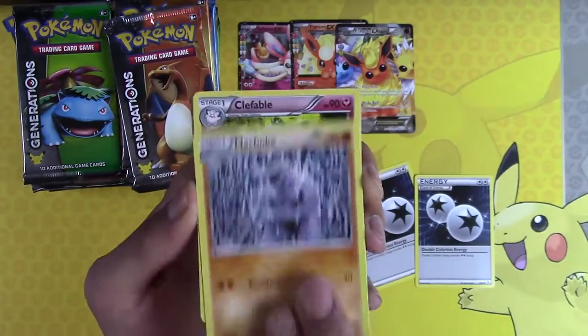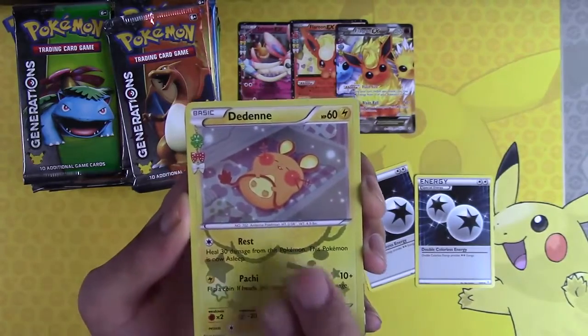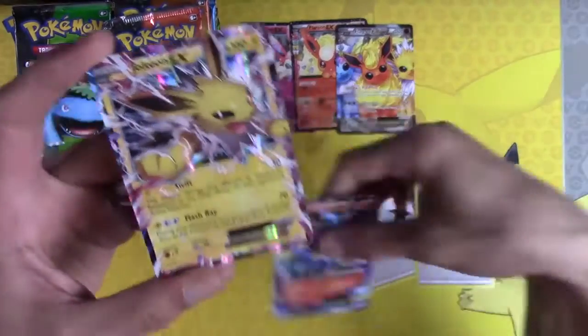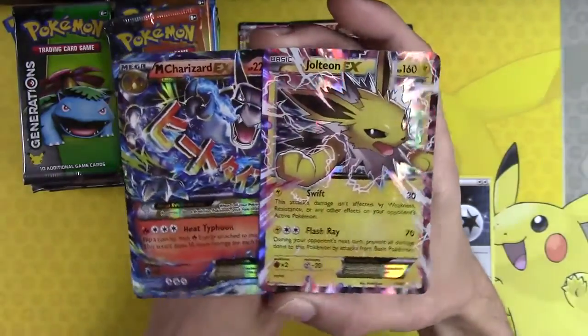Shroomish, Machoke, Lefable, Reverse Holo Maintenance again — that's awesome. Jolteon! No way! Mega Charizard EX and then Jolteon EX right behind it.